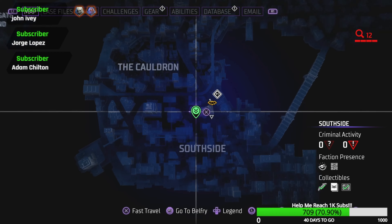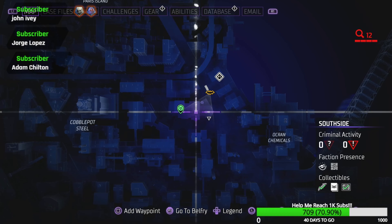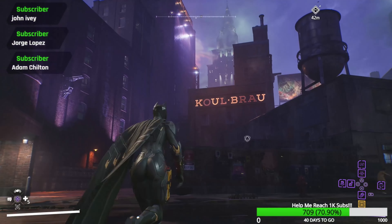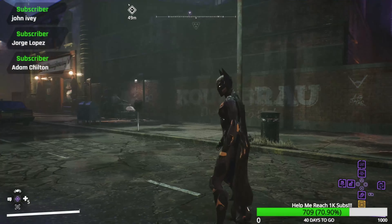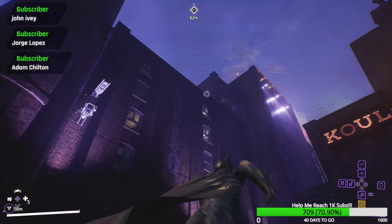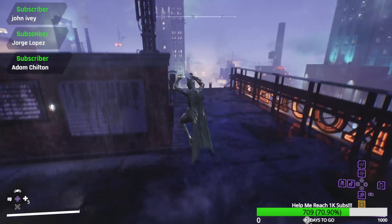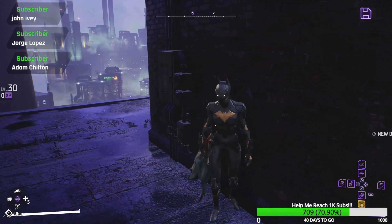Our next one is actually going to be right next to the fast travel point for the area. Funnily enough it's at another DC drink corporation, however this time a beer which is also owned by LexCorp — fun fact. You can find it right here — grapple, grapple, grapple, grapple — and here you go, ta-da.